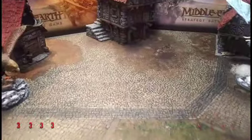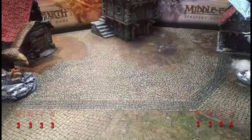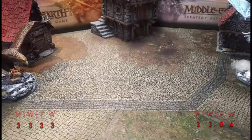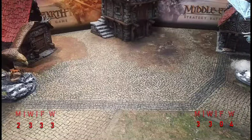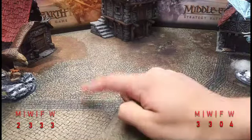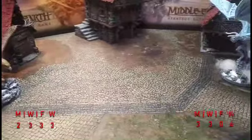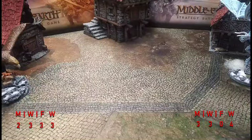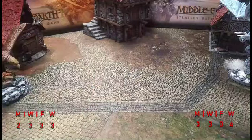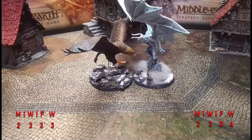Priority for round two — Gulhavar gets it. He's got courage four this time. He decides to call a Heroic Move. Gwaihir will go first via the heroic move. Gwaihir's courage check passes and he charges in. Moving them to the middle for the camera. Gulhavar calls Heroic Defense — of course — so they both have two might left. Three dice from Gwaihir against four from Gulhavar.